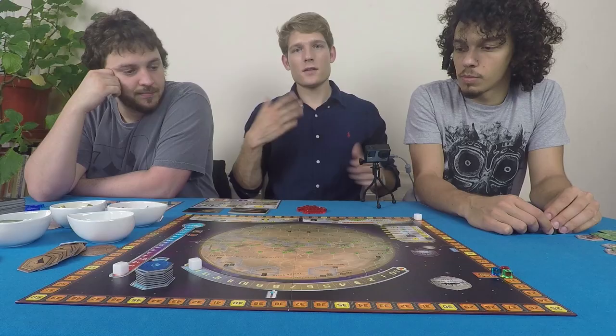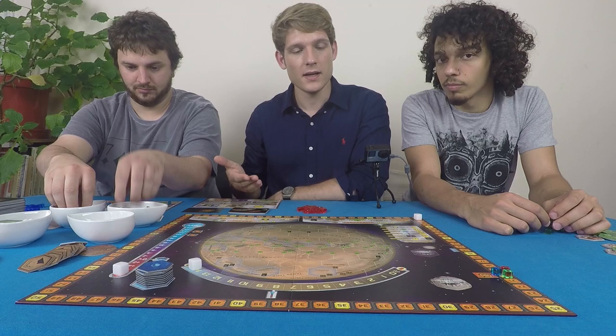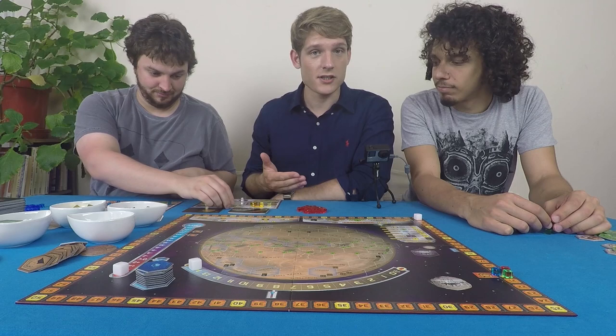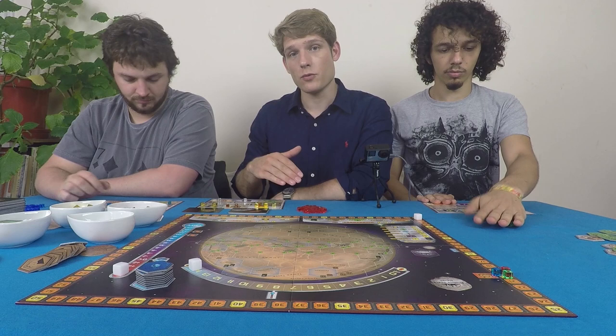Now that we've covered the player board, let's talk about how a turn works. Each turn takes place sequentially, and on your turn you'll take two actions, then the turn passes to the next player. If there's nothing left you want to do, you can pass.